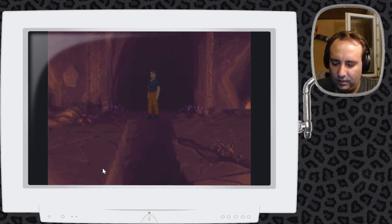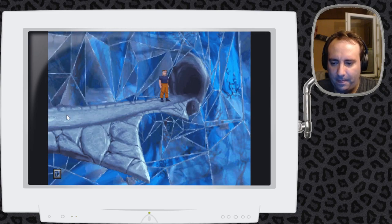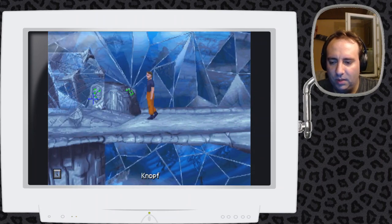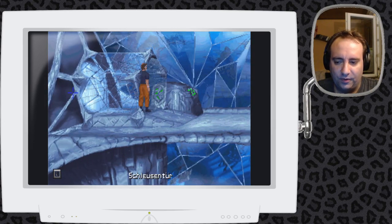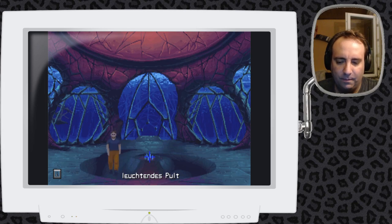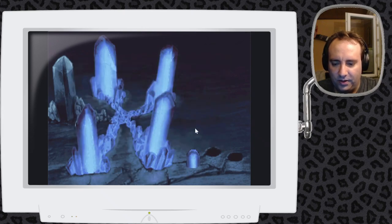Dann gehen wir hier. Jetzt habe ich das falsch ausgewählt – ich will natürlich hier hoch und in den Tunnel rein. Das war schon ein großes Achievement, dass man diesen Doppelklick machen konnte, um Sachen zu überspringen. Man musste vorher tatsächlich immer warten, bis die Leute dahin gelaufen sind. Gerade eben Doppelklick und Escape probiert.